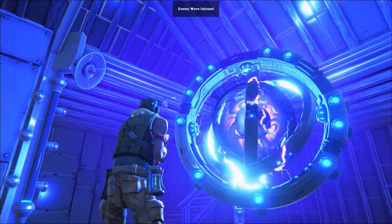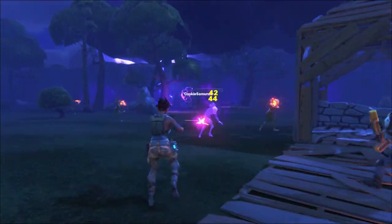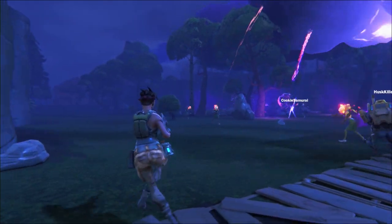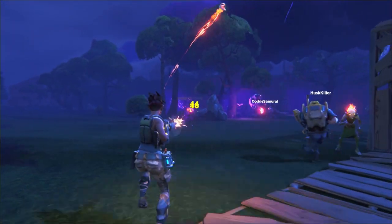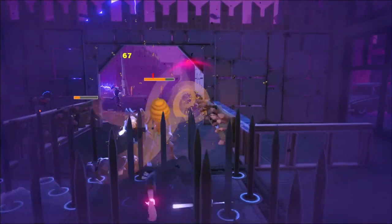And speaking of working together, can you talk about the teamwork strategies that you've seen work best when you have those four players working together? Yeah, it's sort of a natural amalgam of what we were just talking about. You want the constructor to be minding the base — he can run around, he can kill creatures just as well as anybody else, but he's got to keep an eye on wall health and make sure things are being repaired.